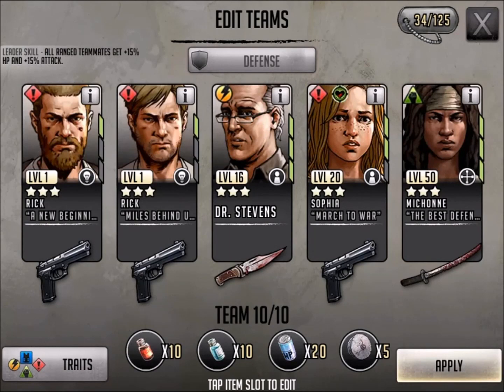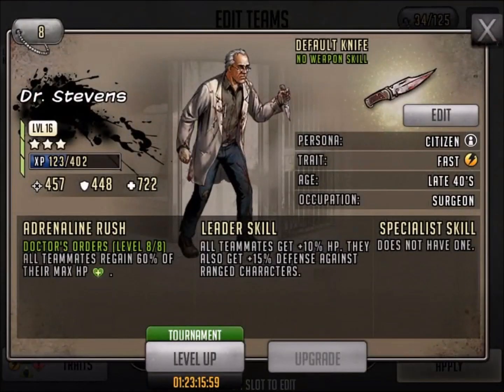The next three I want to debate because I think all three of them are awesome. Dr. Stevens is still on my yellow team. I definitely have Molly now, but this guy — 60% of your max health. Haven't used him as a leader, but you could if you had to. He's been a strong healer for my yellow teams for a long time.